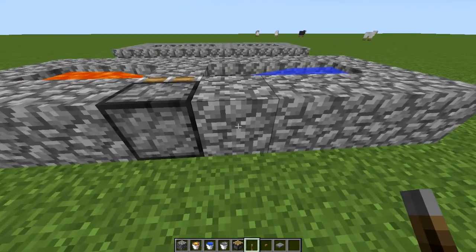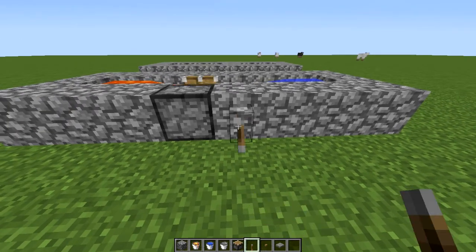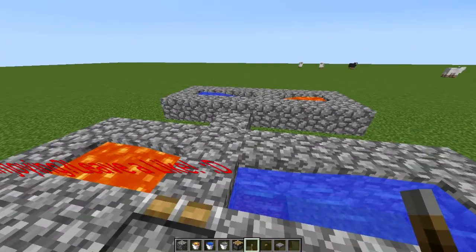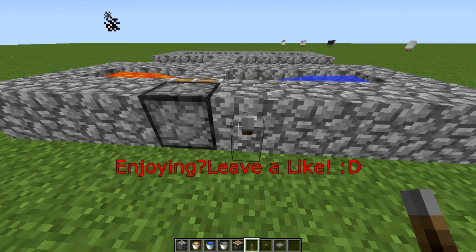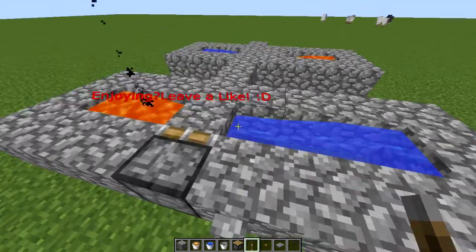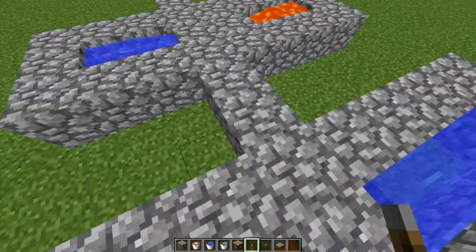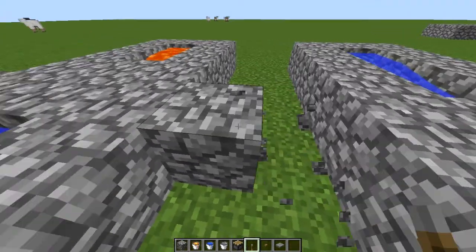Even a redstone torch will work. Put the lever on the piston and trigger it — the piston pushes the cobblestone in front. When you do it again it still pushes, and again it'll push. Now when you're mining the cobblestone here, you don't need to worry that the lava is going to burn it.